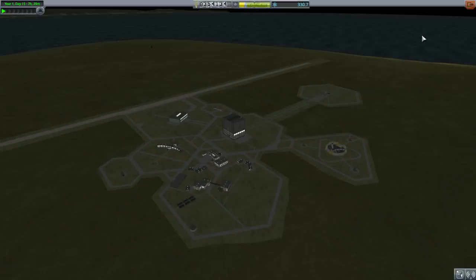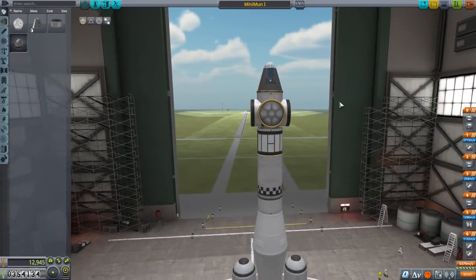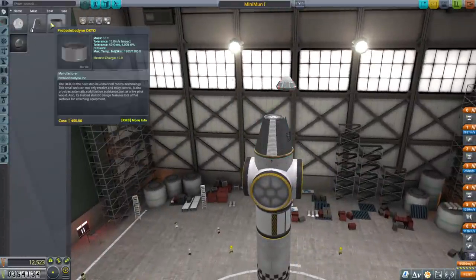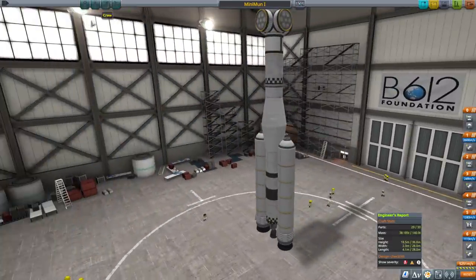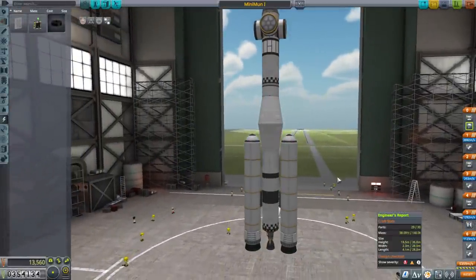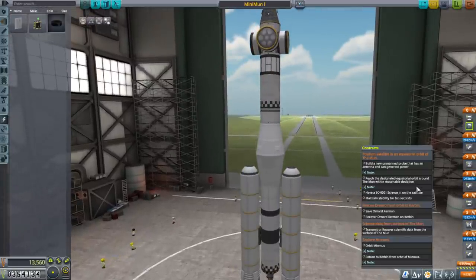We'll need a probe core at the top. Let's see how much to unlock the VAB — we can't afford the VAB unlock, so that's not an option. We've got too much part count; we're gonna need comms as well and we need to sneak in the probe core. Maybe we can do without the fins. At least we don't have to launch with a Kerbal just in case things go awry. Let's try it — there's nothing else required.